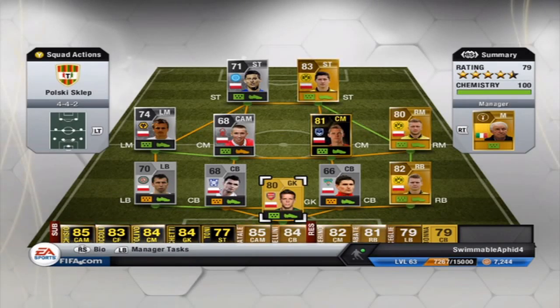Hello guys, this is LukakuGPaz and welcome back to another unique team building episode. Today I have a Poland team, rightly named Podkysklep, in a 4-4-2. This team cost me no more than 35k — I got an in-form Brainiac from a pack. So let's go through the team, sorry for any pronunciation.